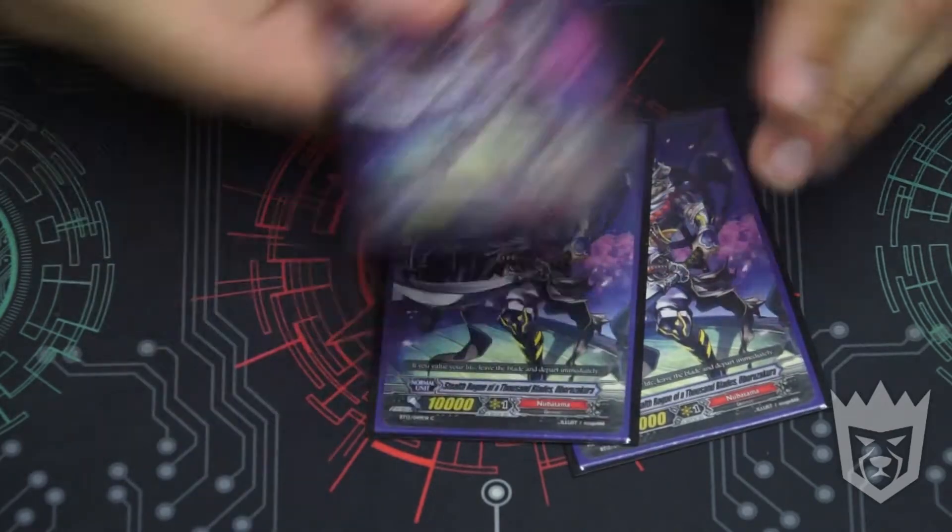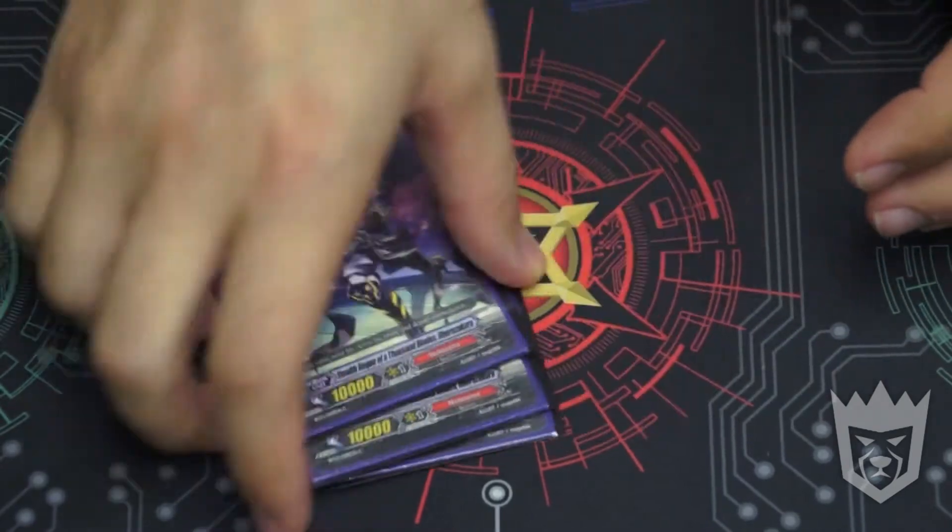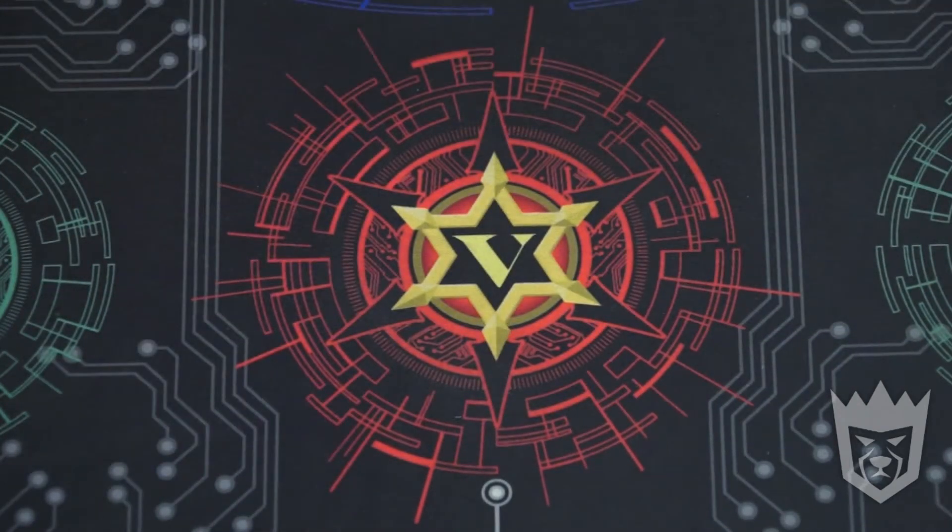On to Grade 2s — we're going to run three of the 10K Vanillas because it's an optimal ride to Grade 2 and it's got a good body. You can hit for good numbers with the 8K attacker on the crossbow.